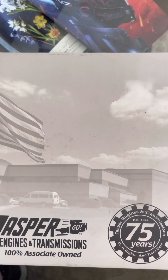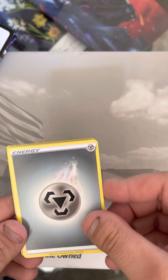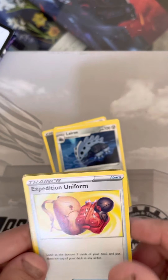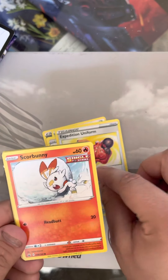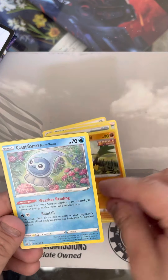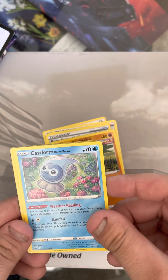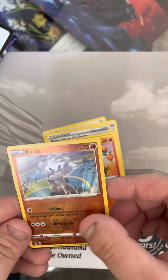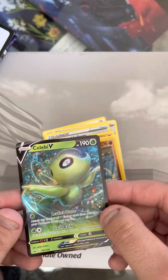Moving into our first Zapdos pack. Let's get it. Okay, one, two, three, four. We have a Steel Energy, Sableye, a Lairon, Expedition Uniform, Scorbunny, Arran, Galarian Farfetch'd, Castform Rainy Form, Lavesta, a Kubfu Reverse Holo. And we got a Celebi V. There we go.